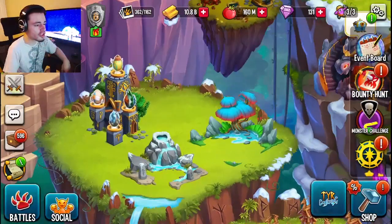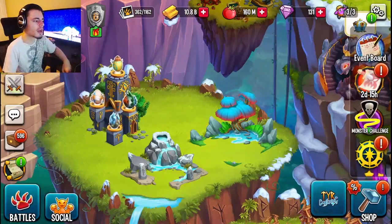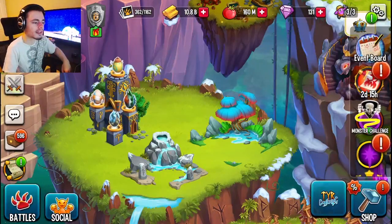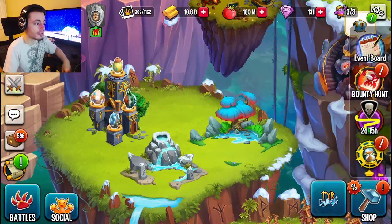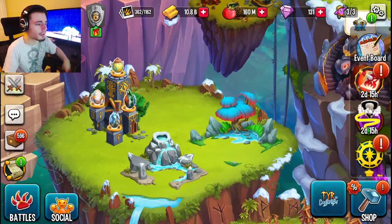For breeding and hatching, you want to do epics probably, because everything else takes too long. Maybe do one epic and one rare just in case it's not done by the time you're ready to collect all your maze coins. You can collect them every four hours, and some epics take way longer than four hours.